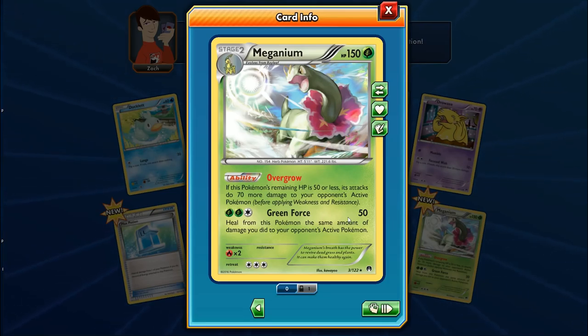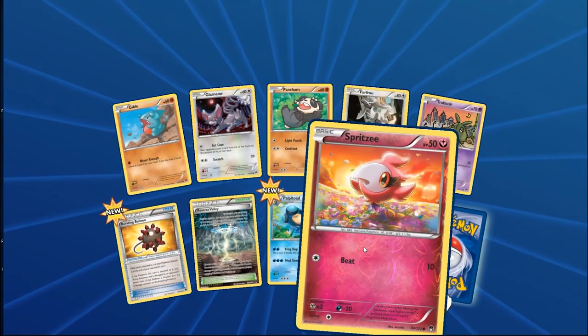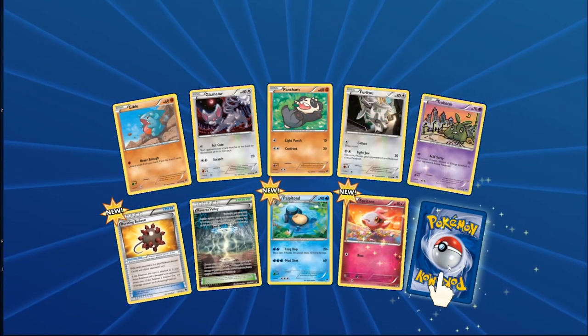Misty's Determination — discard a card from your hand to look at the top eight cards of your deck and put one into your hand. This is going to be amazing for late game. If you're down to 10 cards you can look at nearly everything in your deck across two uses. If you need that one last energy, you can get it. She is one determined swimmer — I even heard about a guy on NPR trying to swim across the Pacific.